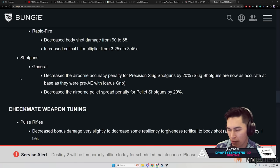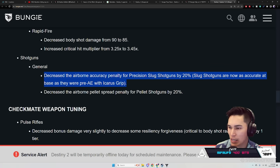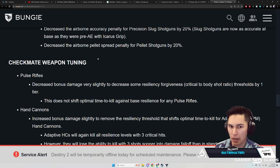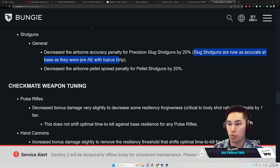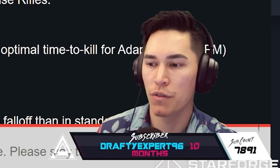Shotguns: decreased the airborne accuracy penalty for precision slug shotguns by 20 percent — slug shotguns are now as accurate at base as they were pre-AE with Icarus Grip. Also decreased the airborne pellet spread penalty for pellet shotguns by 20 percent. The main takeaway is Chaperone and Duality should be feeling a lot better. This should roll over to be an all-around net buff for exotic shotguns.